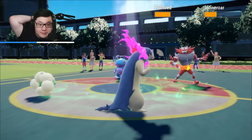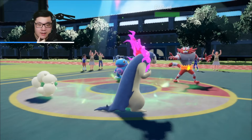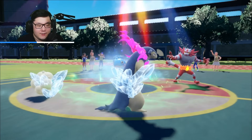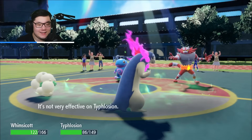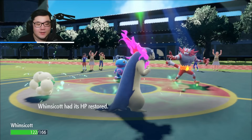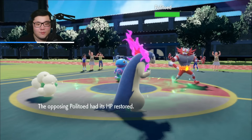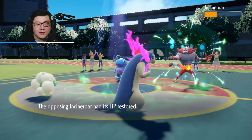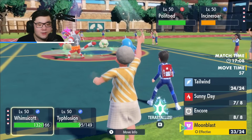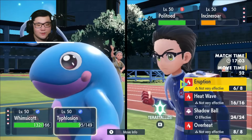Moonblast comes out into Incineroar - not a bad chunk. Here comes an Eruption - still really good damage. What does Politoed go for? Scald or a different move? Weather Ball could target Whimsicott. We have Covert Cloak and Typhlosion basically did not take that much damage - beautiful! I don't think Incineroar is going to be faster. We could go for Moonblast and Eruption into Incineroar slot and pick up the knockout. I could Encore Politoed so it's locked into Icy Wind, but I'll just go for Moonblast into Incineroar and Eruption.